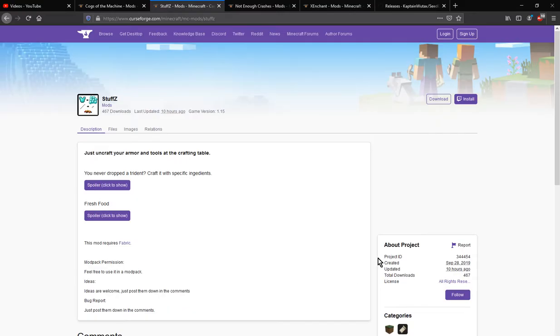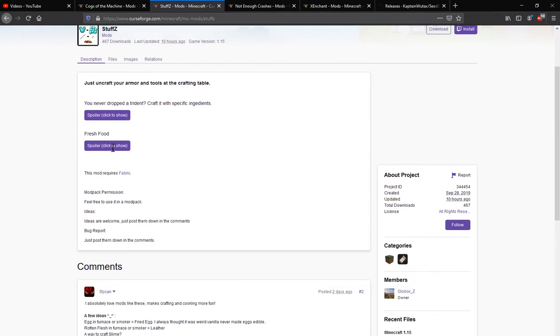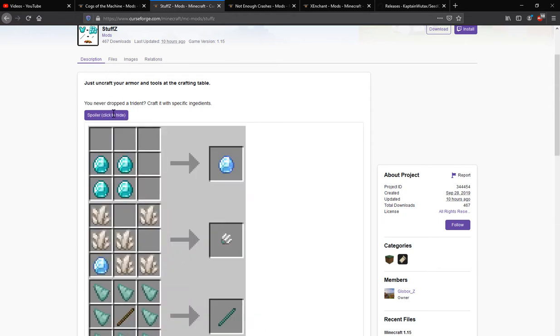Hello everyone, this is SuntenDuck2 and welcome to another fabric mod overview, this time on StaffZ, a mod that adds a bunch of food as well as other particular recipes.